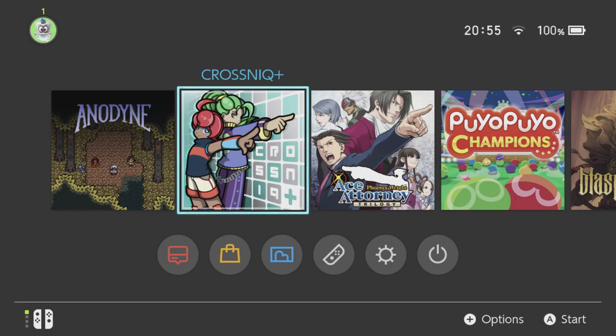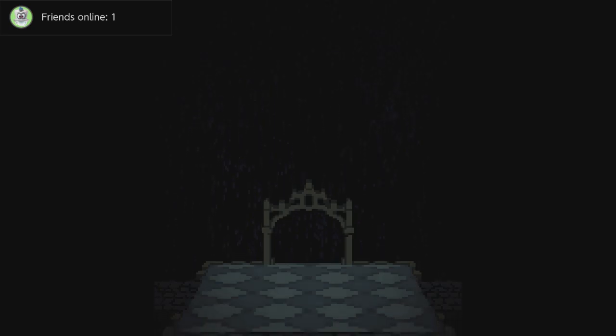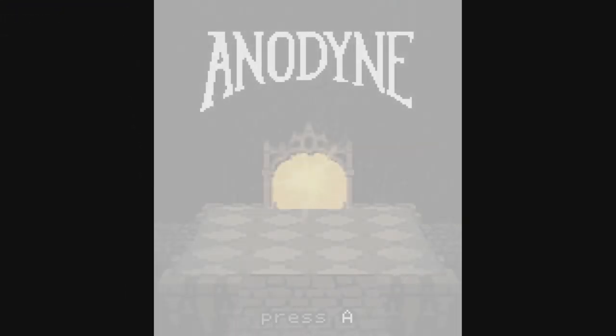There's also Crimson Plus here which I'm going to be checking out as well — I'm pretty excited about that one. But for the moment, Anodyne, let's go. I've heard this game is quite similar to Link's Awakening — that's how it was advertised by its developers — which is good because, as you probably know if you've been watching my videos, I like Link's Awakening a lot. It's got a pixel art style, and here's our title screen.